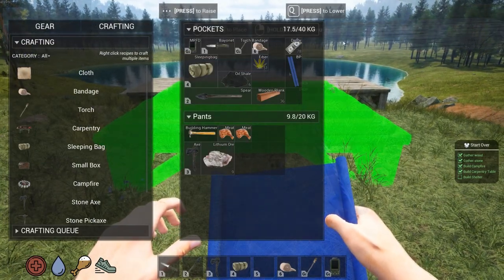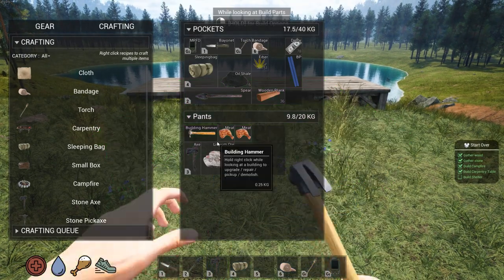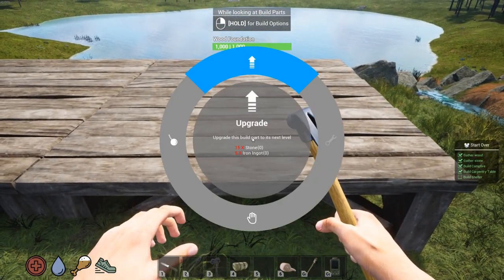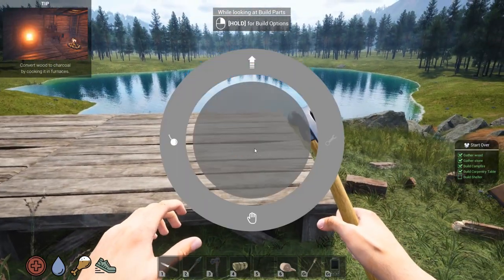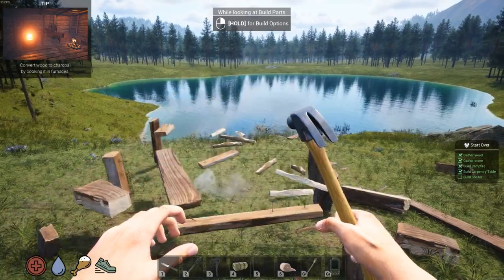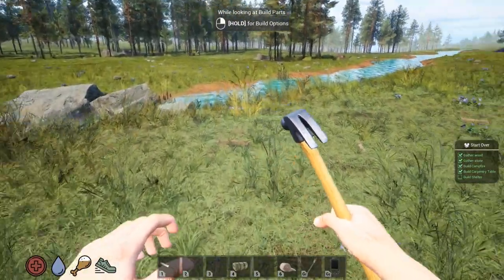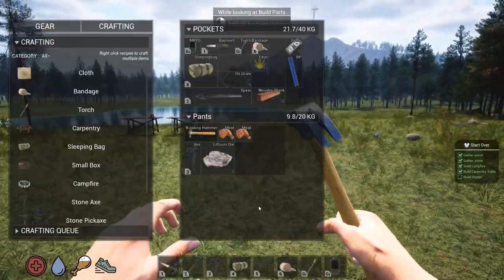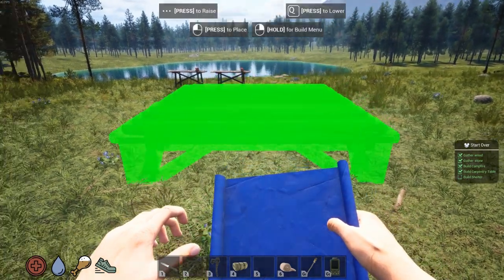Alright, I don't like the way this is shaping up. Let's get our hammer. I hope I get these resources back. Can I pick it up? Yeah — collect the build, the spill part, and return to your inventory. Okay, I don't know — I guess there's too many rocks here. Too much debris. Alright, that's alright — we can go here. I can still see my nice view of the pond.